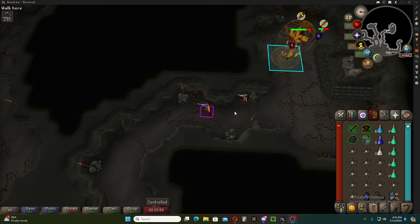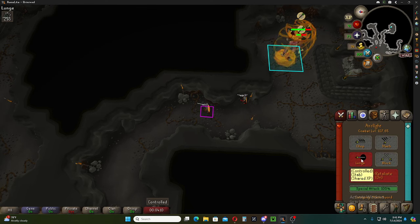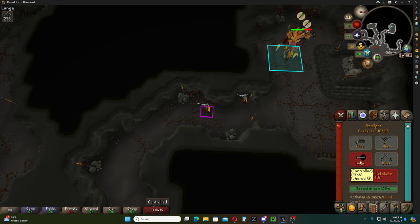Hello and welcome. This is going to be a Tormented Demons guide for Iron Man. This is my inventory and setup. The one thing I would like everyone to realize is they are weak to stab, so if you have your arc light on stab — which you should always be using an arc light, or the new arc light — that's what you want.